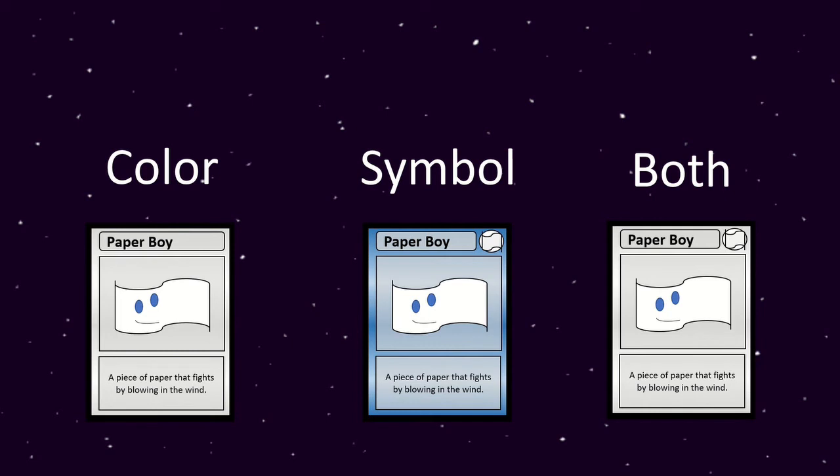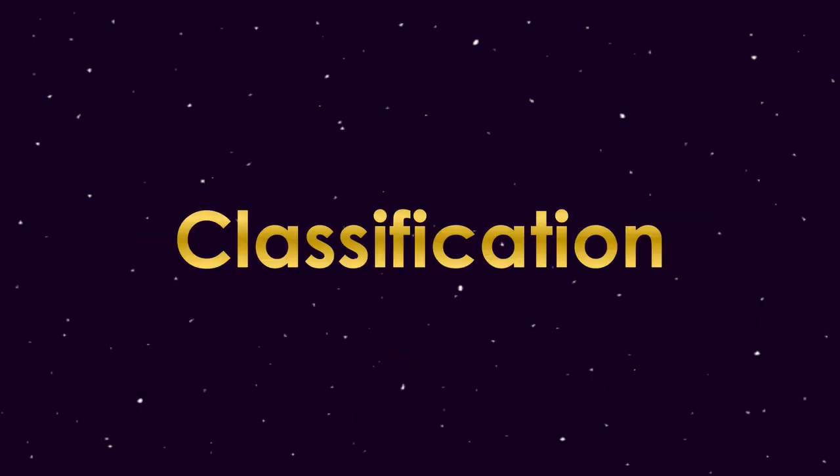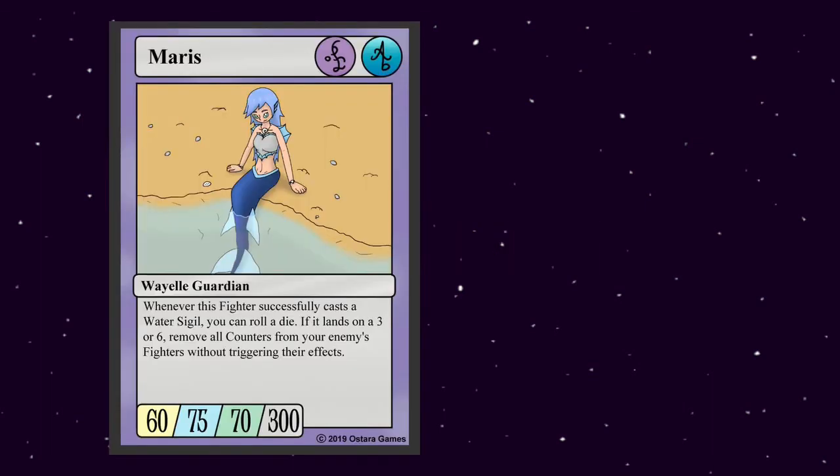Another noteworthy feature of your combat cards — and this part is kind of minor, but it can impact gameplay or completely affect the synergy of the game — is what I like to refer to as classification. Classification is much more of a lore-based feature that you can put into your card. Much like your elemental system, it can be seen on your card by creating a little symbol or even altering the card's color. In the case of my own game Sorum, I just included it as a little section of the card, showing the player what region the fighter is from and what vocation that fighter is.